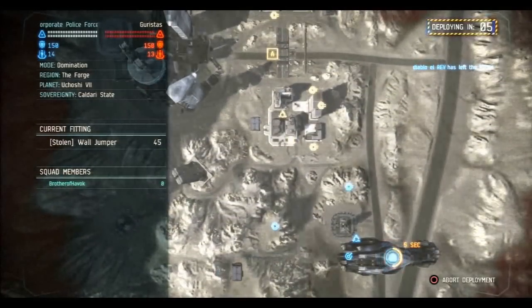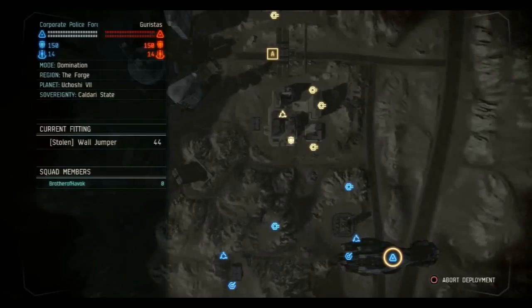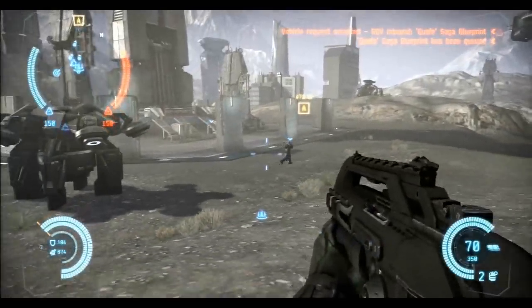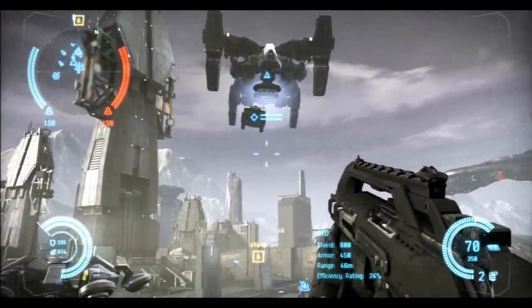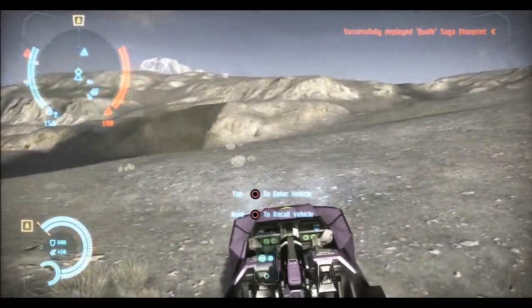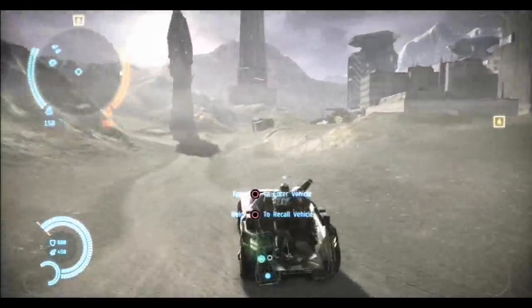Hello ladies and gentlemen, Brother Havoc here again, and this is my fitting video for the Wall Jumper. It's a Galentia Salt Suit prototype, of course. It has three myofibral stimulants complex, and in the low slots it has four complex ferroscale plates and one complex armor repper.